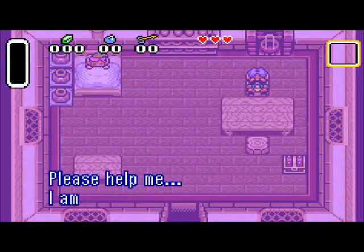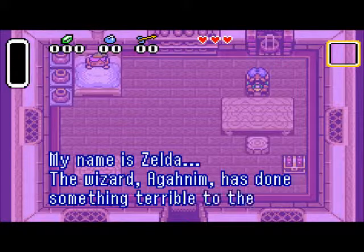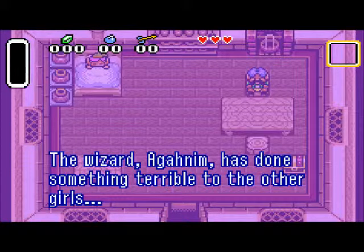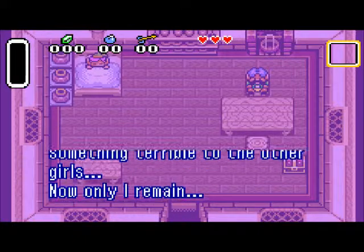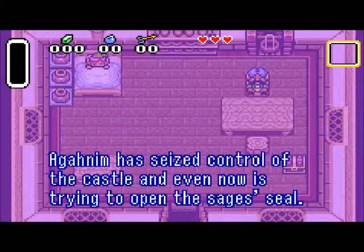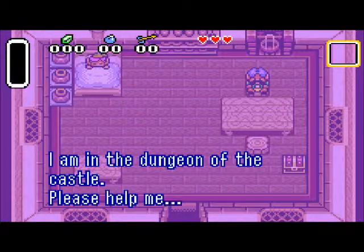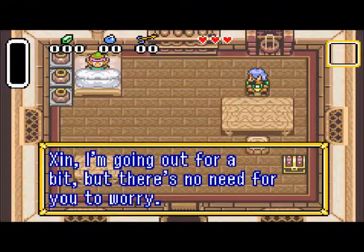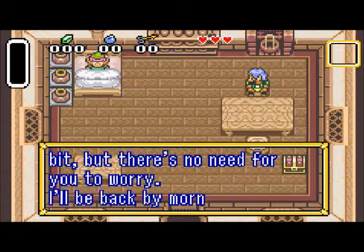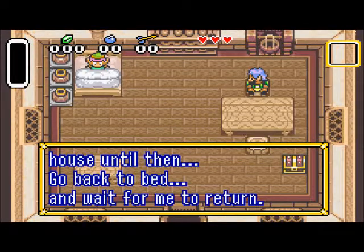Please, help me. Oh hey, Zelda. He has done something terrible to the other girls — now only I remain. He's seized control of the castle and even now is trying to open the sage's seal. I'm in the dungeon of the castle. You said that before — you said 'please help me' before. We'll get around to it. Go back to bed, wait for me to return. Isn't that like your uncle or something?